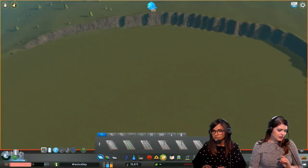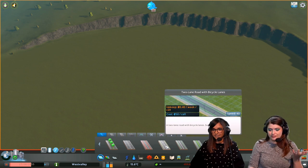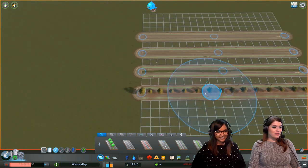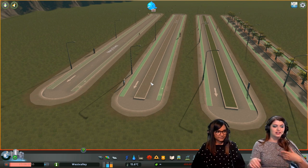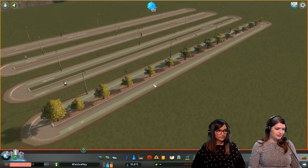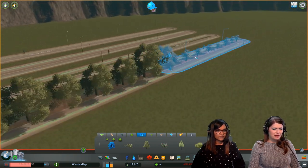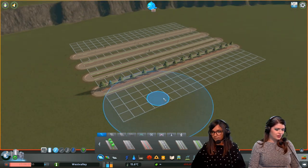Let's look at the roads that come with After Dark. After Dark added bikes, but there weren't a ton of roads that had bike lanes. So let's fix that. Now we have two-lane roads with medians, like all of the roads that came with the last patch, and now there are versions with bike paths.